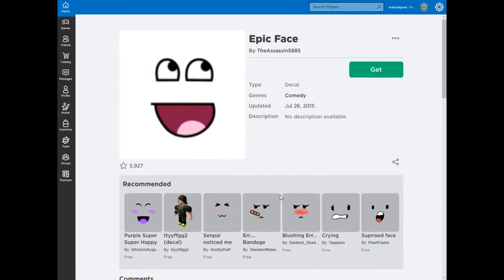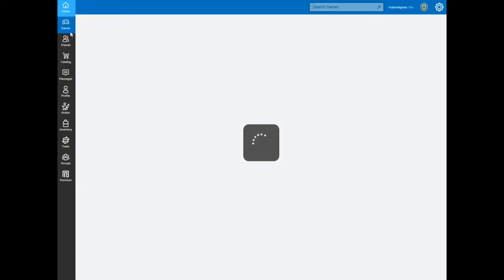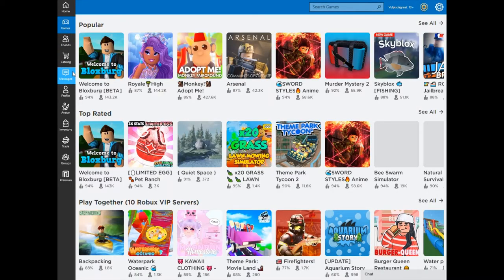All you've got to do is just get more decal, and it'll give you into an option. So all you've got to do is bring in the decal. Let's just go to catalog.